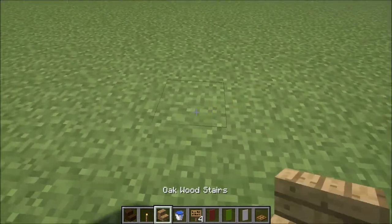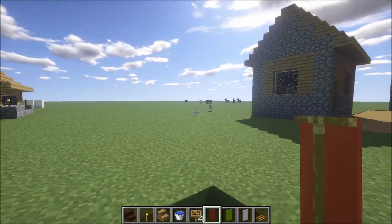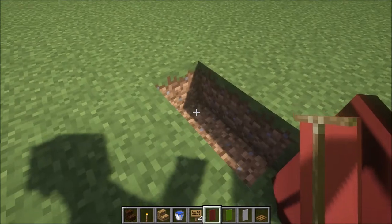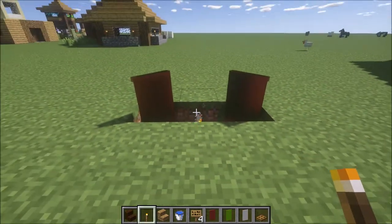You start by digging a hole with three in a line. Then you put some banners as pillows in the corners — we can try with some red banners this time. And you put a simple torch in the middle.